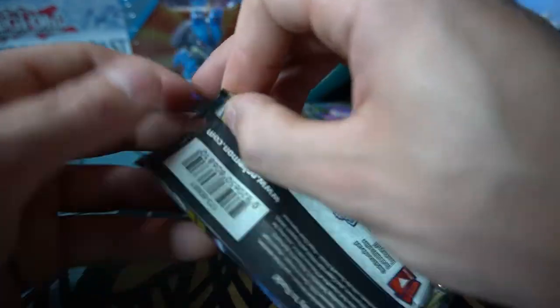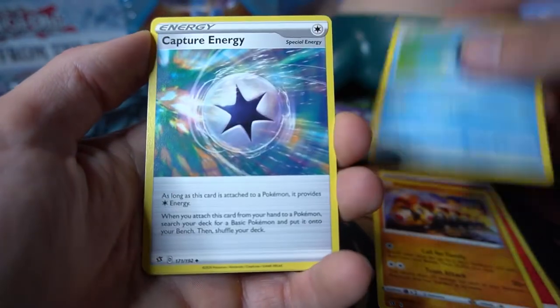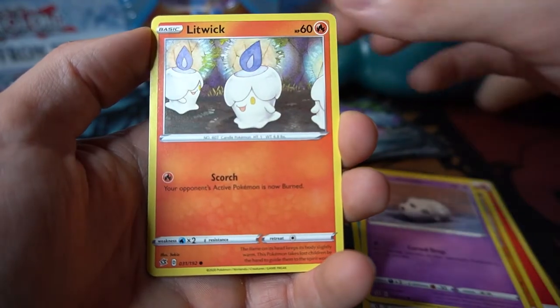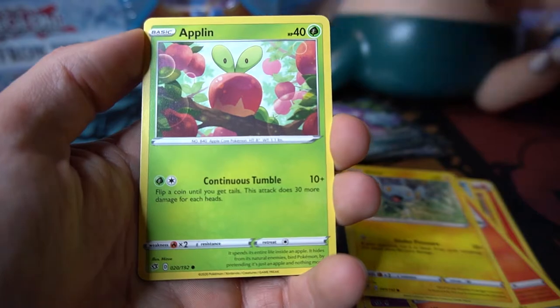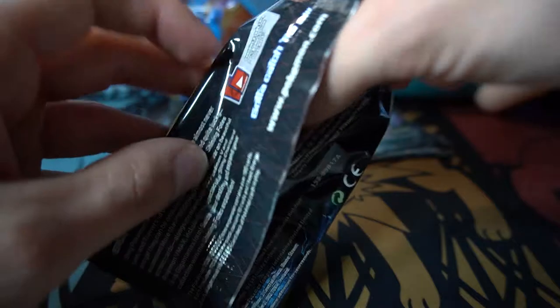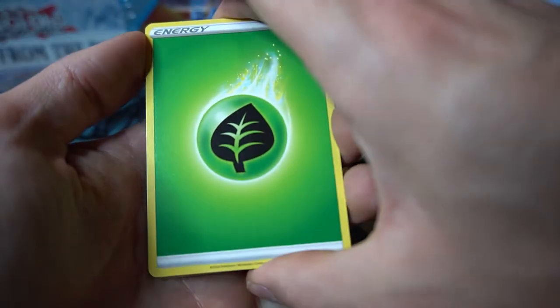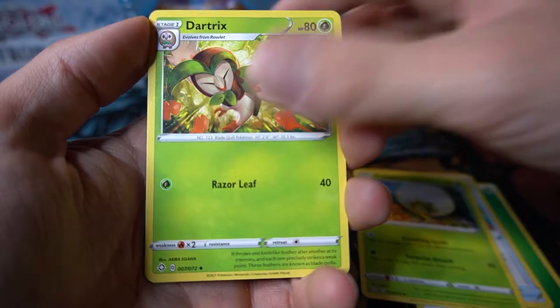Swanna as a non-holo rare. Three packs left — hopefully don't go ice cold to finish the video. Rebel Clash pack with Intelion on the front: Fire energy, Incineroar, Palpitoad, Capture Energy, Galarian Cursola, Litwick — one of my favorites — Shanks, Rolycoly, Applin, reverse holo Trubbish, and Zamazenta, a lovely card though not particularly valuable. Final two packs: Shining Fates and then Chilling Reign to close.